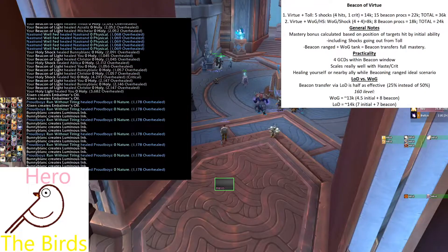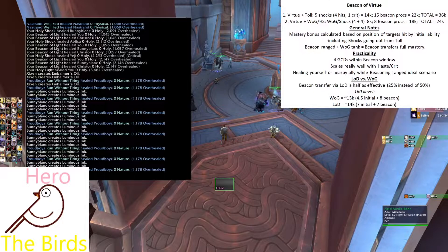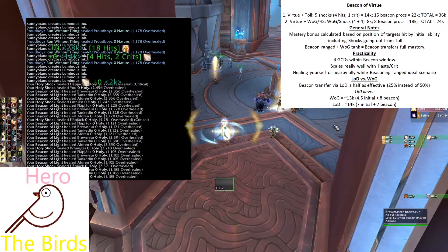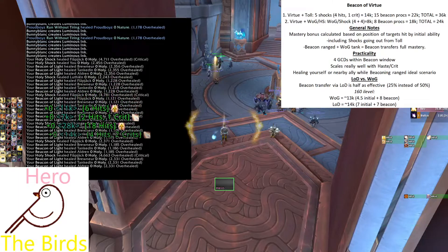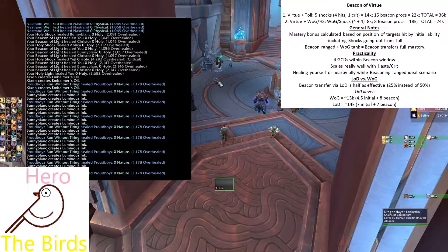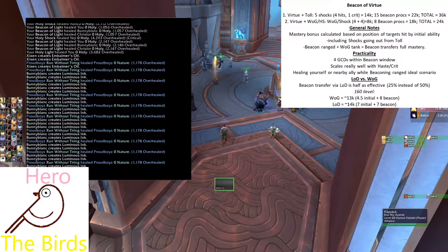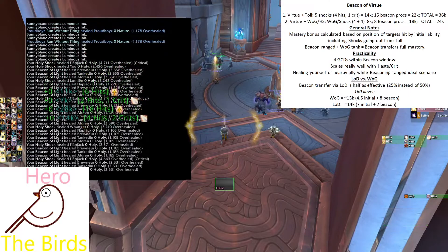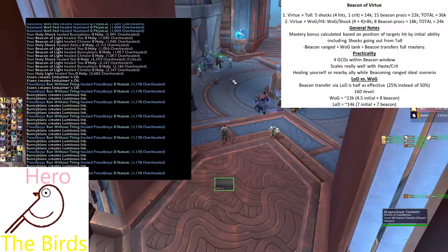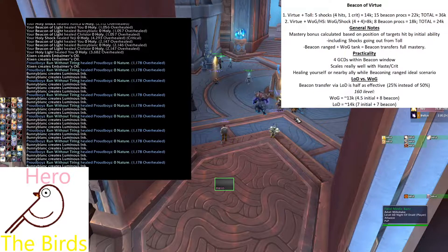Here's Divine Toll with the Ringing Clarity conduit. The Beacon gets pressed, Toll gets pressed, and there'll be extra Holy Shocks hitting the target — you can see it flash up. This produces a significant amount of healing. Imagining a scenario later in the expansion with more haste and the Ringing Clarity conduit maxed out at around a 95% chance to proc the extra shocks, Beacon of Virtue converts all of that healing. That's the main difference between it and Glimmer: all of the Beacon targets receive the healing from every shock.